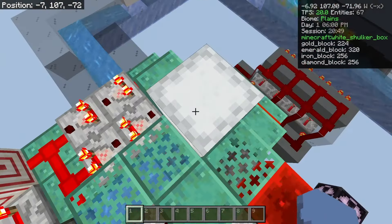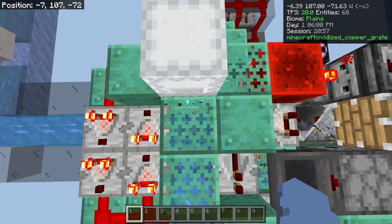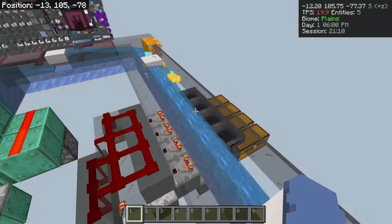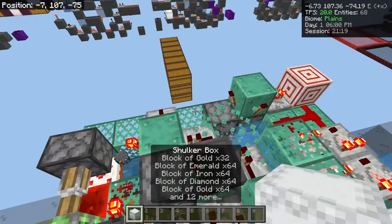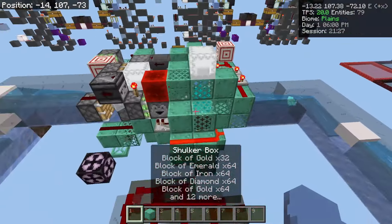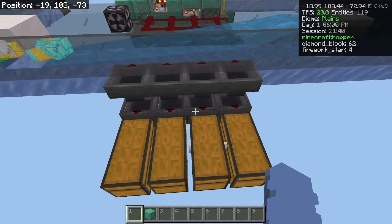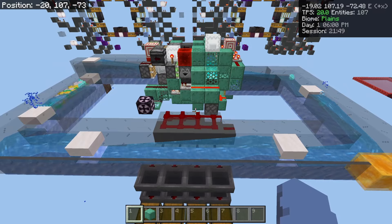It uses something called a minecart eater, which I had to design a new one with Kairu. Originally the concept was by Kairu, and it was improved for this. And now what we did is we just fed it into the back as well to allow more than that single hopper speed of items. You can see there's items flowing into all of these, and now there's items filtering into all of these chests at once, which means that we're moving four times faster than a single hopper could unload a chest.